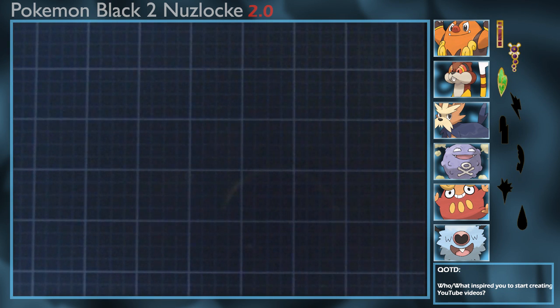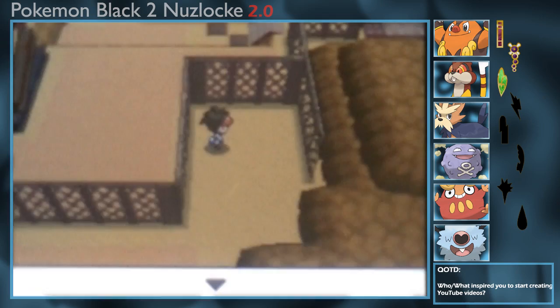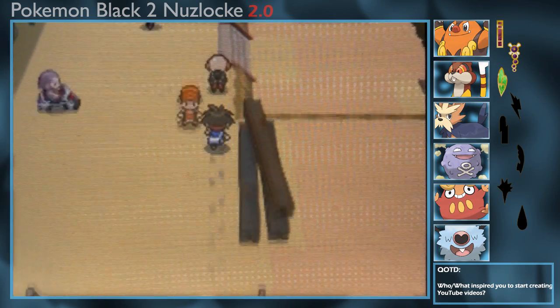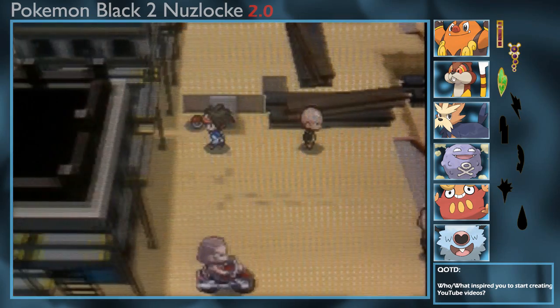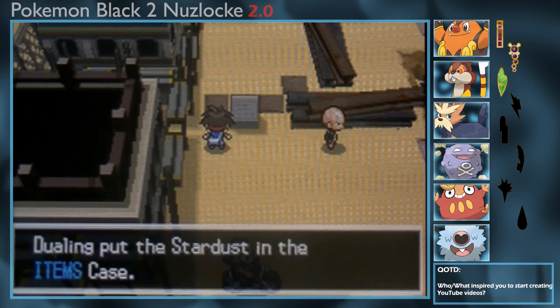Everyone just got battered from that battle. We need to move on. Oh, we are running low on potions — I should have brought more healing items. We can dodge the battles and come back for grinding if we really need to. We'll grab the Stardust here and sell it for money.